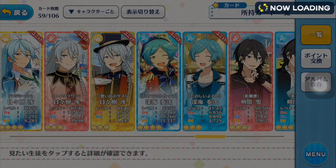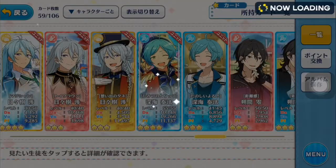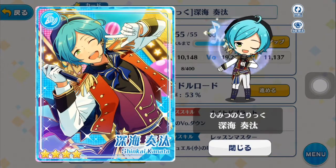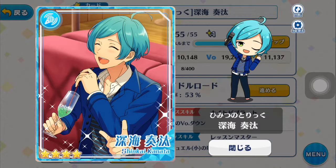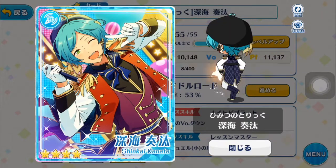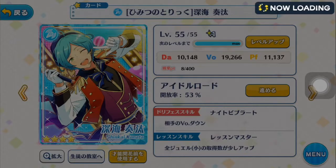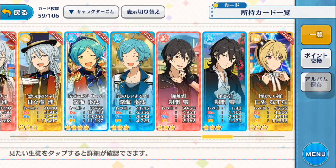My most prized possession is my Secret Trick Kanata from the Eccentric Oddball Scout. This is my favorite card set of all time; these are my favorite boys. Me and the rest of the meme queens are going to be cosplaying as them, hopefully very soon — probably Katsucon. I think this Kanata is super cute and I've got his outfit, though he's not wearing it right now. I really, really like this card. I got two copies of him, and honestly I would be really happy if I could get the rest of the Eccentric Oddball Scout cards because I really like all of them.